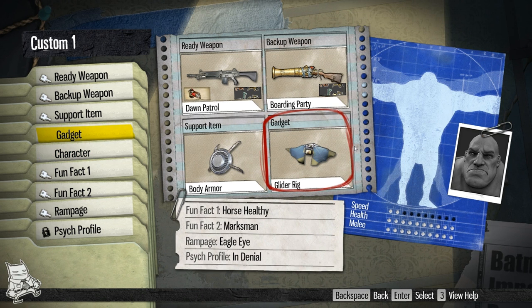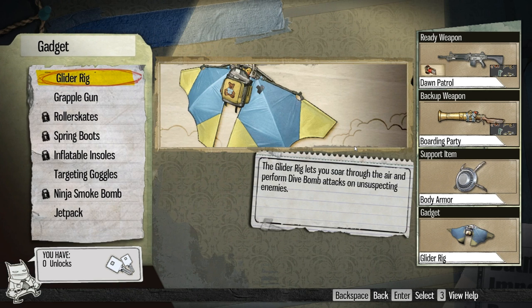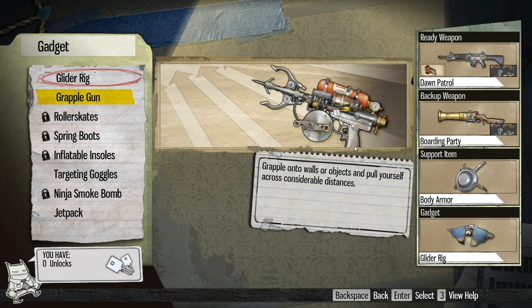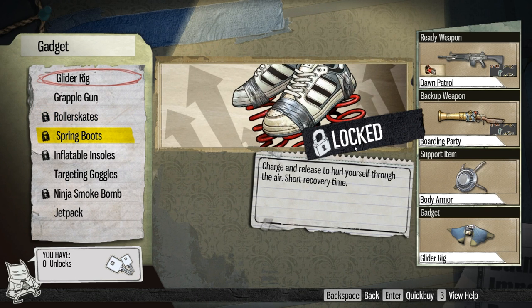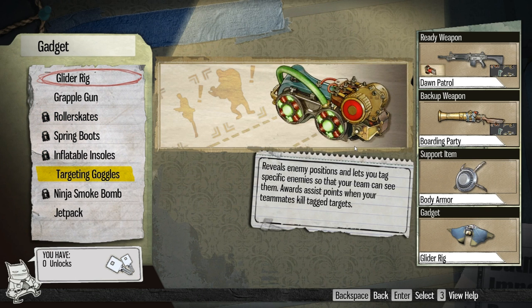Gadgets really start the process of customizing how you play. I use the glider rig. The glider rig allows me to sail around on updrafts which are scattered throughout every level, and dive bomb down onto targets — I love that gameplay style. Everything about my loadout is built to support that. You have things like the grappling gun, which can allow you to get to higher elevations — good for snipers. Roller skates allow you to go around quickly with momentum. Jumpy boots, all sorts of stuff.